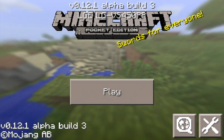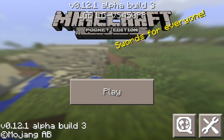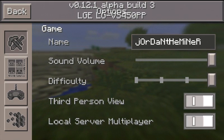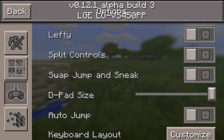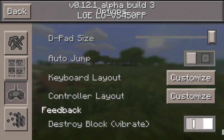I didn't do another build because I was super excited. Might be too loud. So check it out — name, sound, volume, all looks the same. I do not have my skin; I reset on my phone recently. But that's besides the point. Look: swap, jump, and sneak. Look at that — control layout, customize, auto jump, all that.